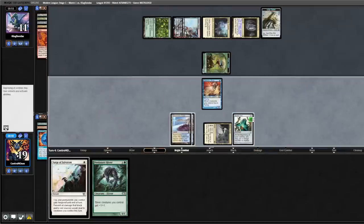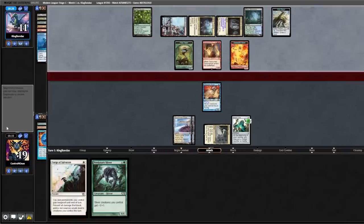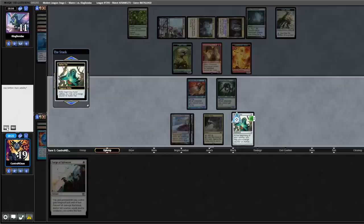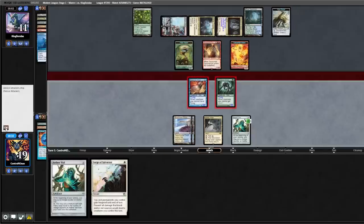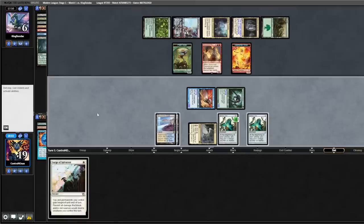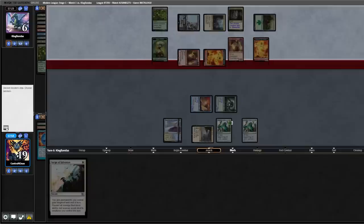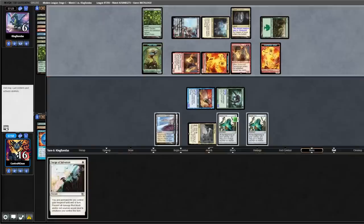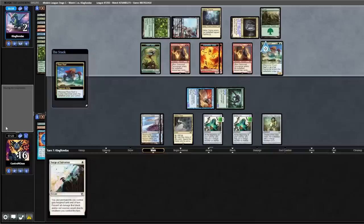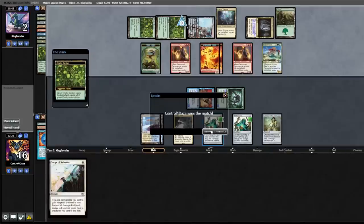Opponent plays a land, then a Seasoned Pyromancer with two cards in hand. We Vial in our Predatory Sliver end of turn. Back to us, we hit for four and play out a second Vial. Opponent is at six and cracks a Clue. Another Seasoned Pyromancer puts them back up to three cards. They attack for three — we're at 16. We Vial up to three, play Chalice on zero. Opponent's down to two. Risen Reef enters, triggers a Colony Garden draw, and our opponent scoops. One and up.